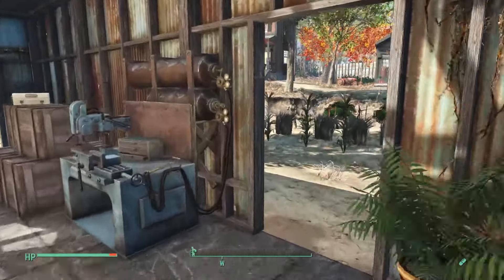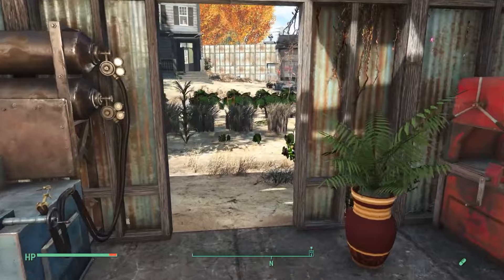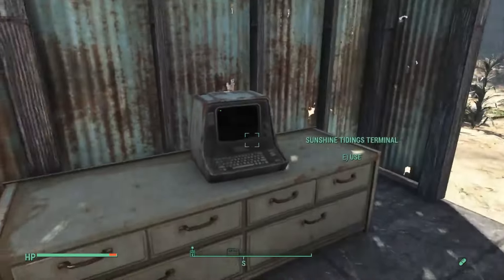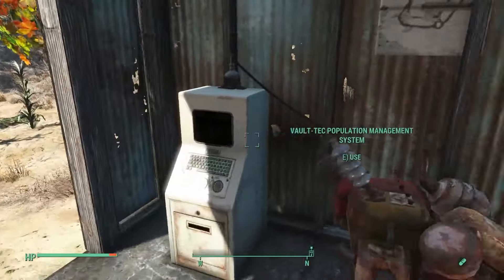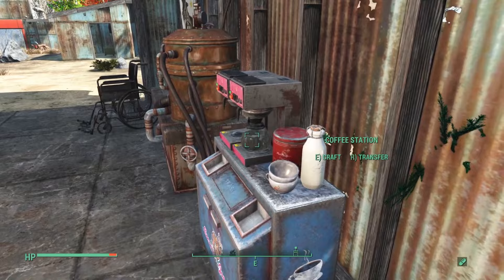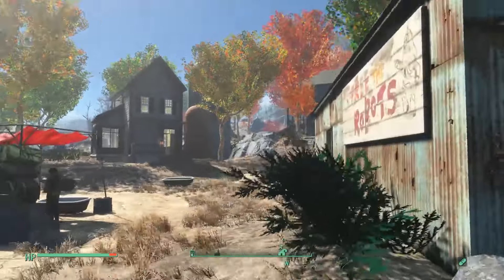We've got Minutemen flags and everything. This is basically where all of our workers can come and take a load off on our one communal chair. We've got the terminal that's in here when we find the place, and our work population management thing. They can get themselves a coffee while they're on break from farming. In total we have five houses in this settlement.